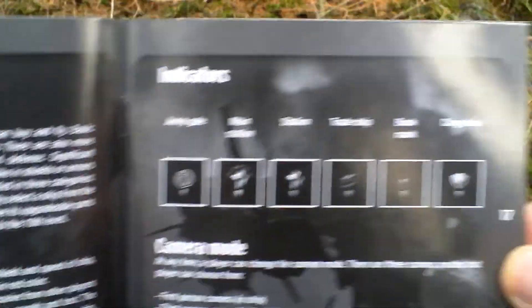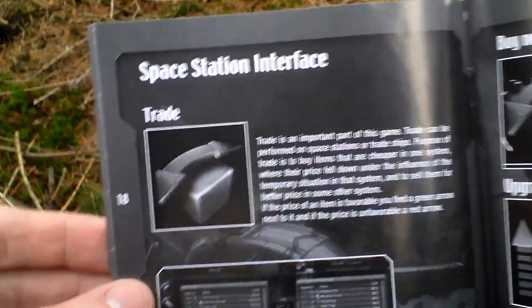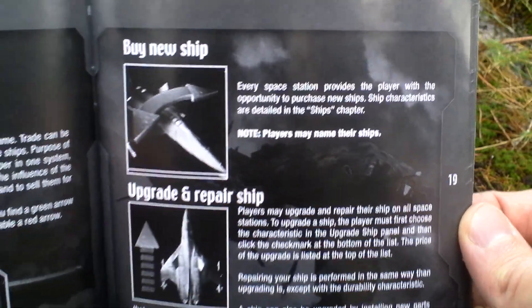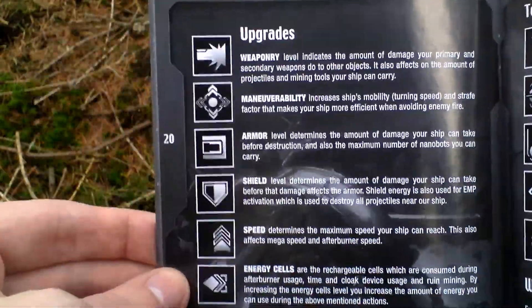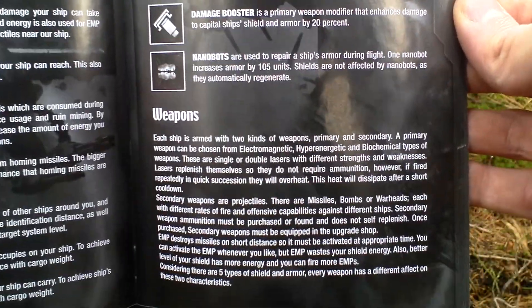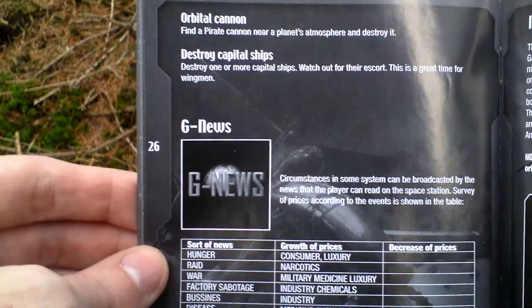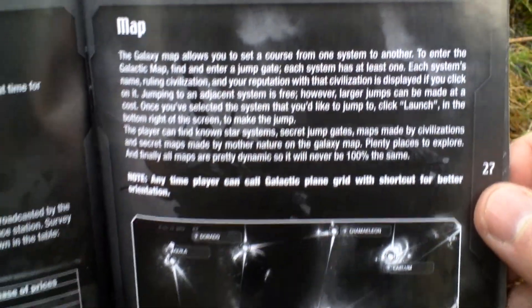Something about ships and travelling in space. Space station interface. Trading. How to repair your ship and buy a new one. Here are some upgrades. Weapons — the primary weapon types and secondary weapon types. Here the map of the universe.